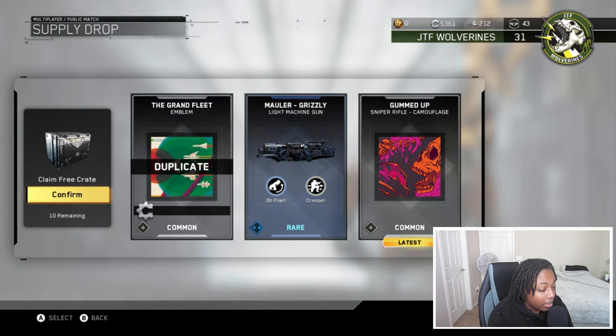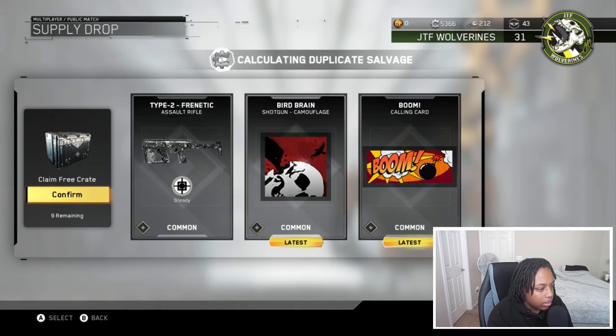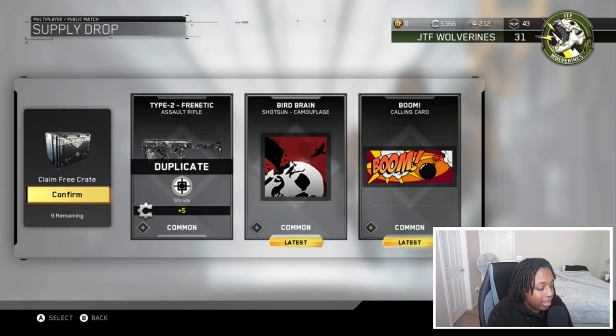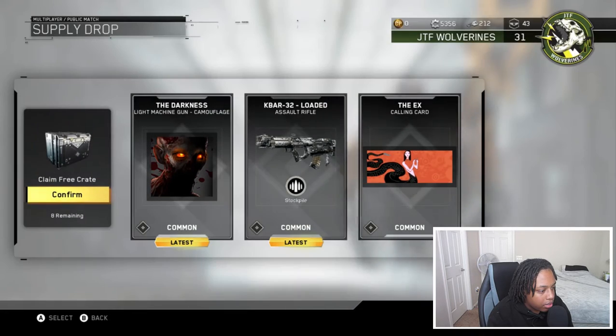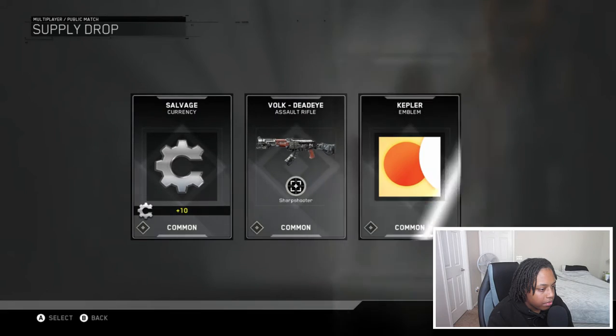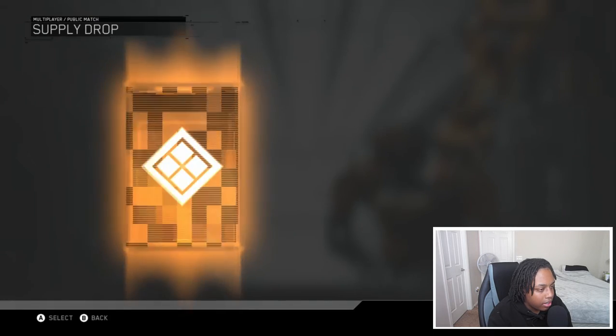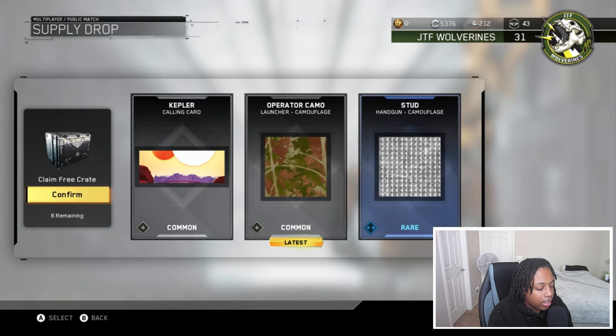Honestly for commons I'll take these. I don't use LMGs but I'll take the rare for it. Next one: calling card — not bad — and shotgun camo. These camos actually look kind of decent in the supply drop menu. Another LMG camo and a calling card for the KBar. Next one — nothing crazy — I'll take the salvage. I don't like that handgun camo but I'll take it.